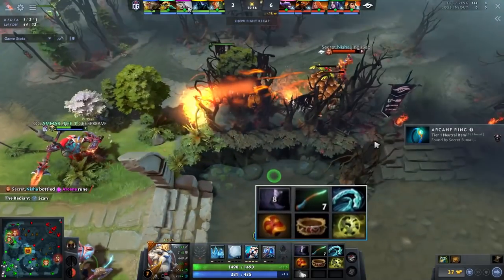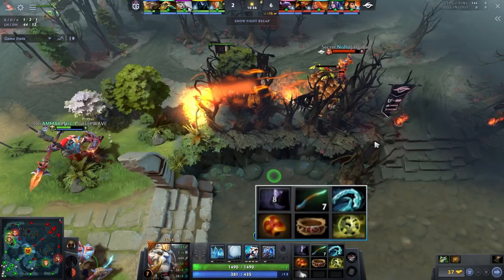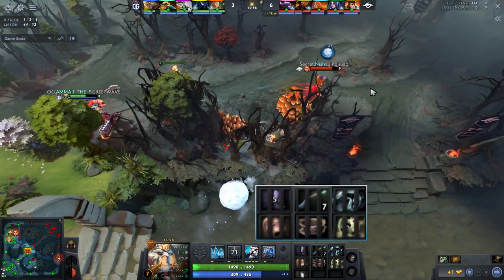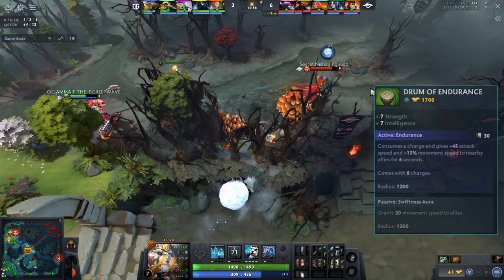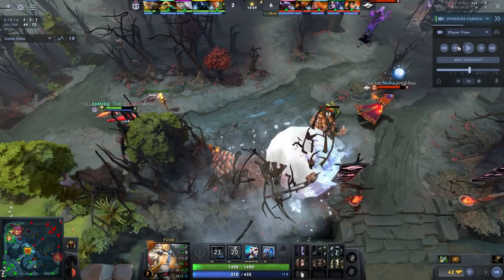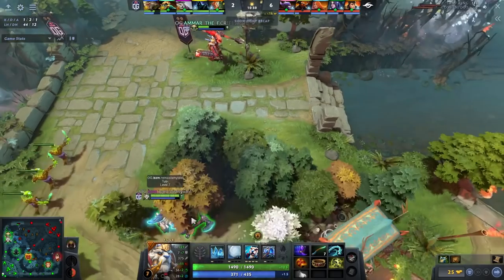In terms of the item build throughout the laning stage, keep it very simple — bracer, then whatever sustain you need, then stick into boots. Heading into the mid game, double down on stats. He went phase boots into Corrosion into Wand into Belt of Strength, which later builds into Drums — one of my personal favorite items. Drums is great on Tusk because the strength and early movement speed from Wand is exactly what you want. The game plan is simple: look for squishy heroes to blow up — cores like Lina or Leshrac, or an underfarm Slark.